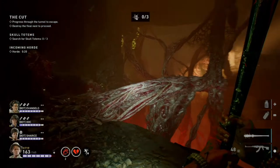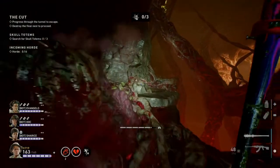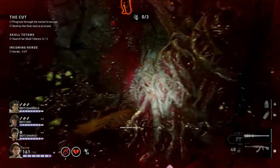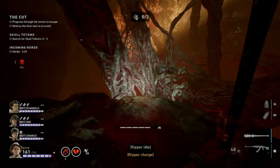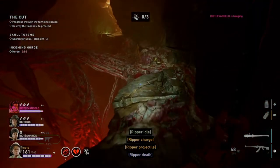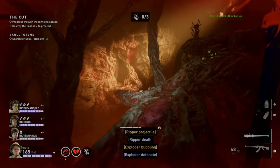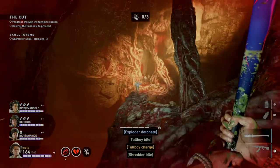After you've acquired the first totem, proceed past the second exit and make your way to this point. I already acquired the skull and I'm redoing this to show you where the inner hives are. The first potential skull location is right here — there's also an inner hive location there. The second totem location is right in that middle section at the end where the gun is.